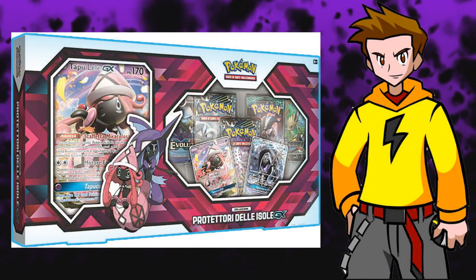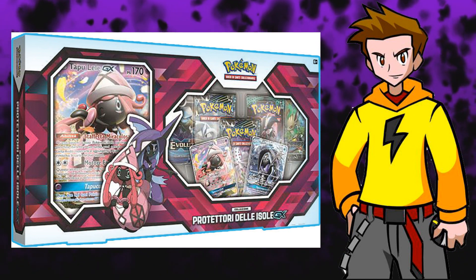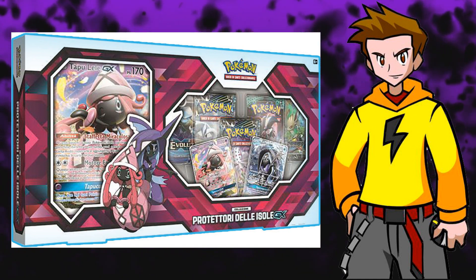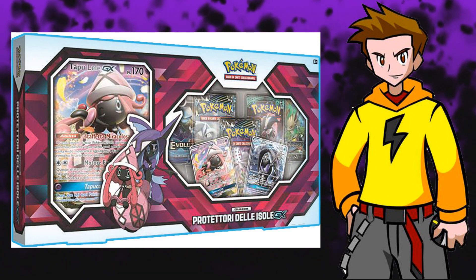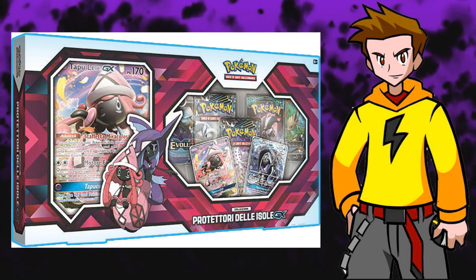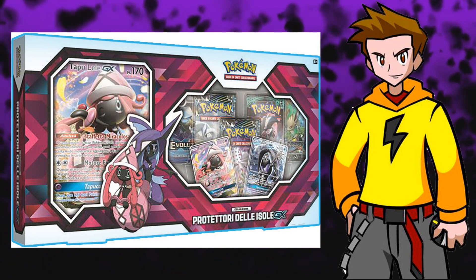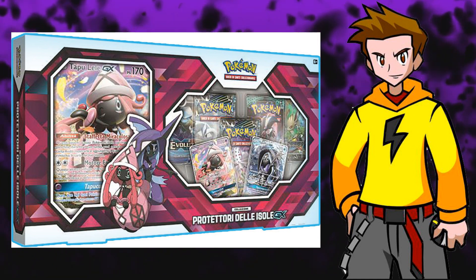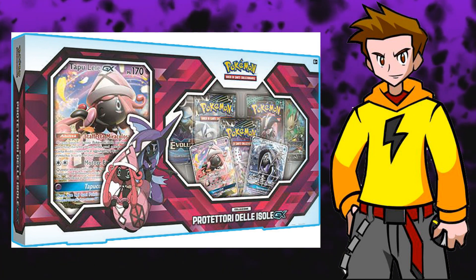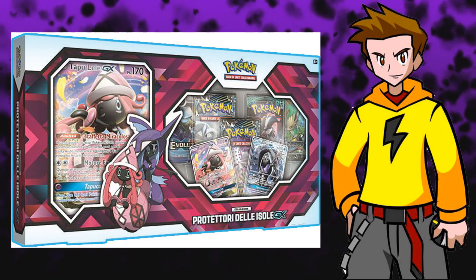Now let's talk about why Tapu Lele having a reprint is so amazing. Thanks to PokeBeach, we have an official image of what the collection box looks like. The box will be called the Island Guardians GX Premium Collection Box. It includes a promo GX card of Tapu Lele GX and Tapu Fini GX - Tapu Fini is amazing in maybe Greninja decks, but other than that it's pretty much garbage. You also get a Jumbo Tapu Lele GX card and 8 booster packs, which appear to include the brand new Sun and Moon 8 packs with Lugia and Blacephalon on the cover, so we'll see GX cards in those sets, probably coming out in November or even February.